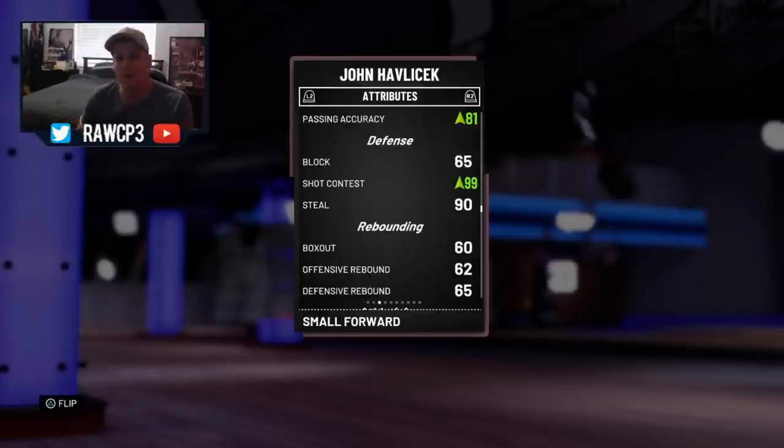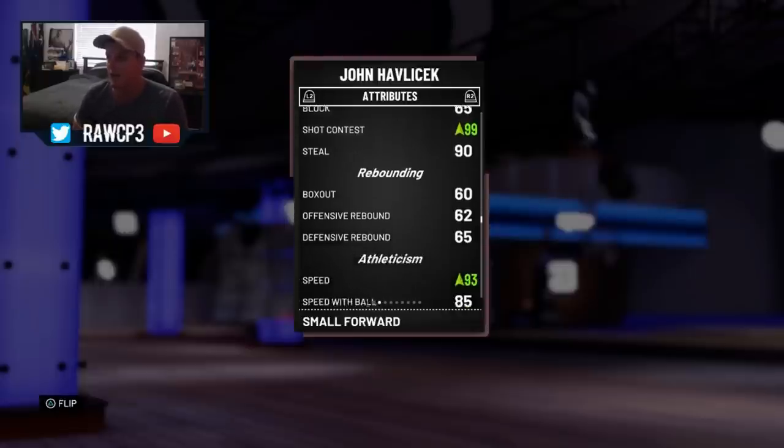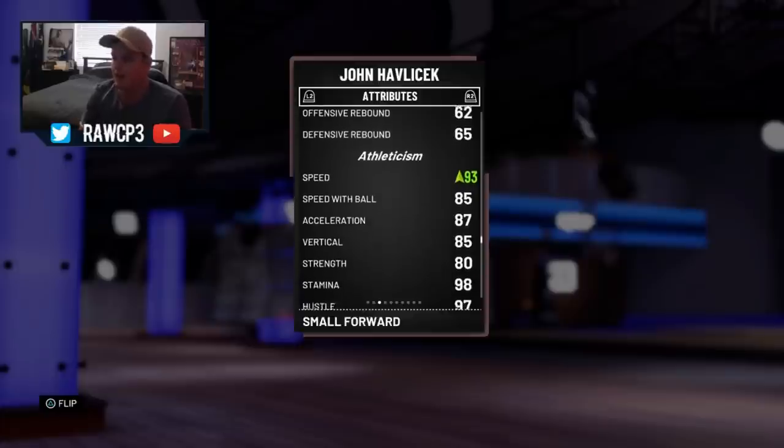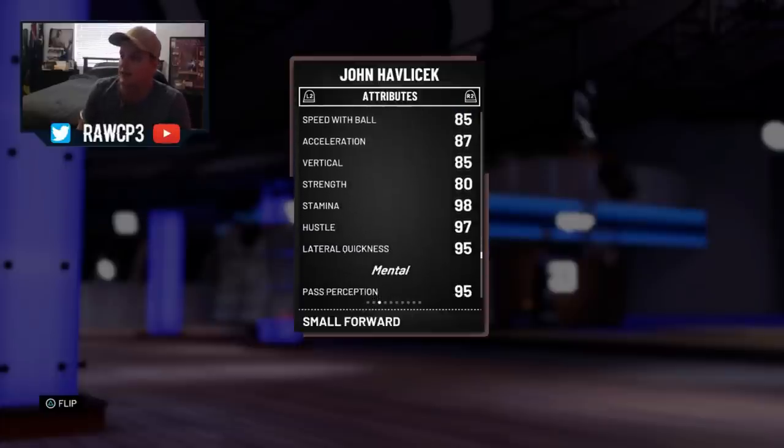Defense — blocks are a little low for a Hondo. He's only 6'5", but against guards I think it will be a lot better than 65. Shot contest goes up to a 99 with this shoe as well — this is probably the best shoe for him. I looked through all his shoes and found this one to be the best. 90 steals as well, really good. Rebounding not the best. Speed goes up to a 93, which is great for this card. Speed with ball 85, acceleration 87, lateral quickness 95.